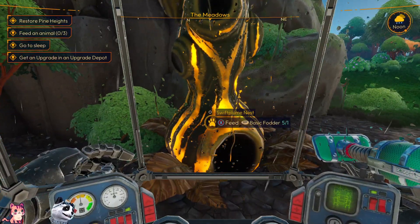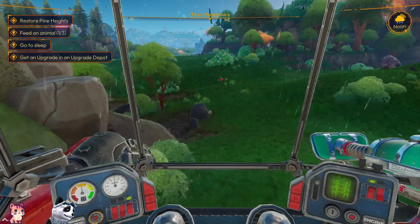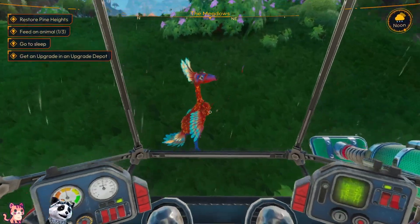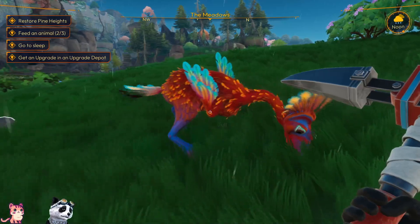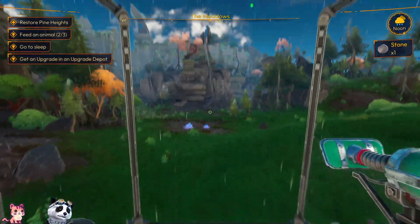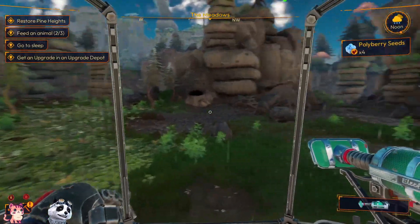Swift bloom nest — feed! Can we feed you too? Hello! Some things you just have to do yourself. He gave them some food. So far our inventory is not yet full.